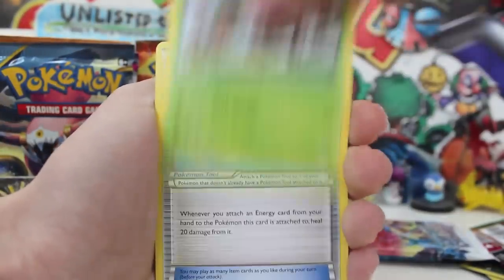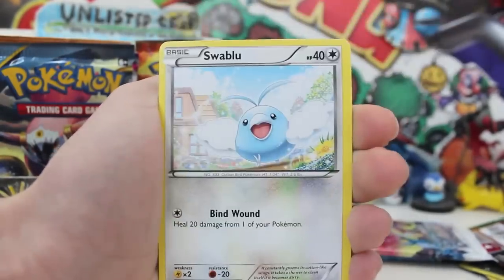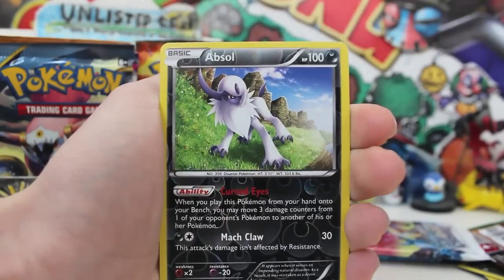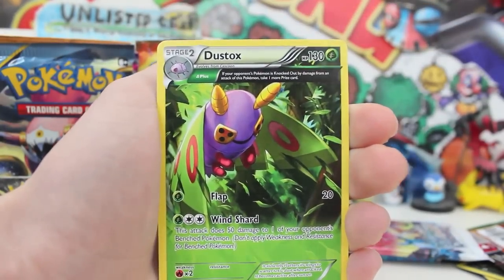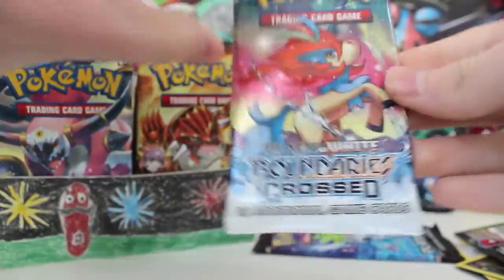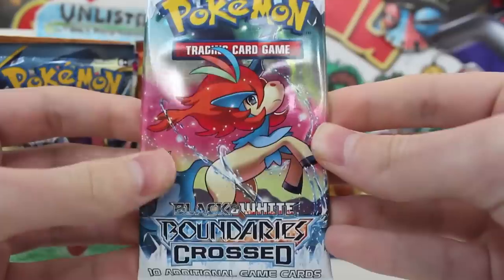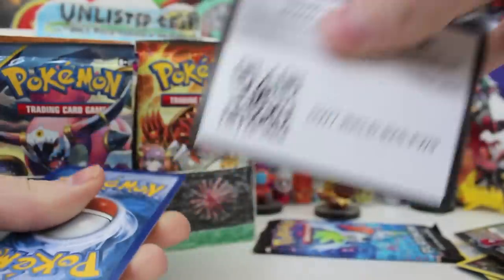When was the last time you opened up a Platinum booster pack? Bag on, Wingull, Swadloon, Shuppet, reverse Absol, and then Ancient Trait Dustox — we've got so many Ancient Trait Dustox, it's ridiculous! Alright, I'm going to go slow again because I love Boundaries Crossed so much. Break this bad boy open and fingers crossed we can pull something pretty crazy — like a full art Keldeo or a full art Celebi, two really cool cards.